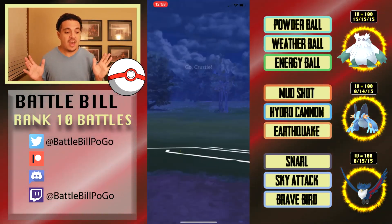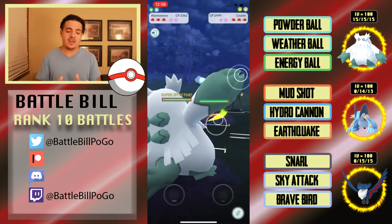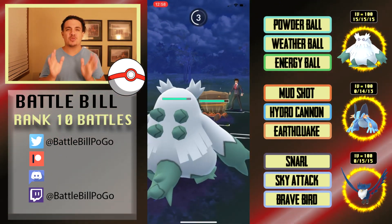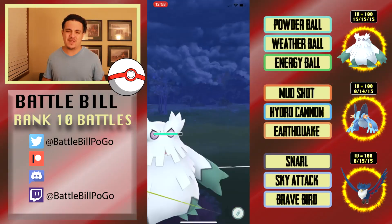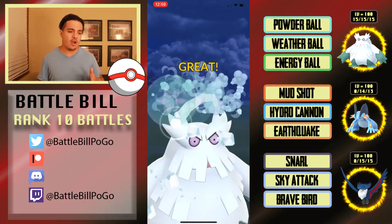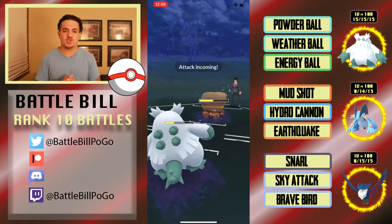Honchkrow clutched that last match. That Snarl ability to generate energy really allows it to spam moves and clutch end matchups. Next we end up in an Abomasnow versus Crustle lead — props to my opponent for bringing Crustle out. It maxes out close to that 2500–2600 CP range, so like a 12/15/15 is basically an ultra league PvP hundo. I have a couple from hatching eggs, which I always found odd.